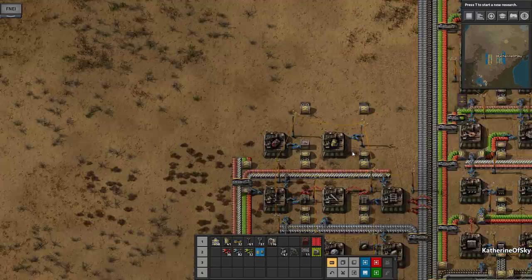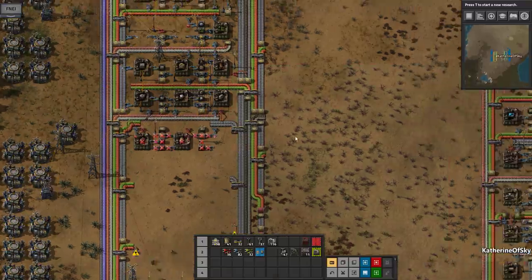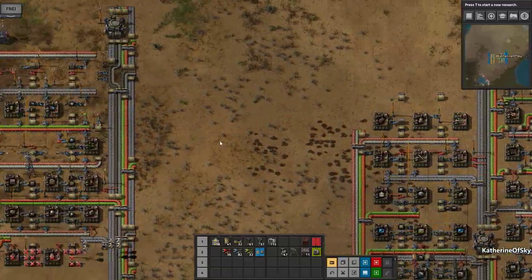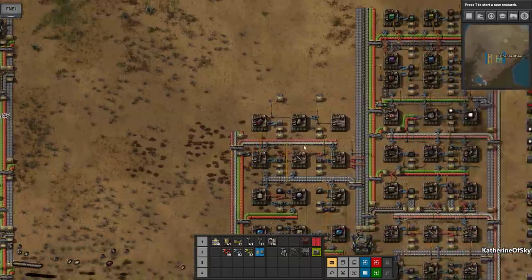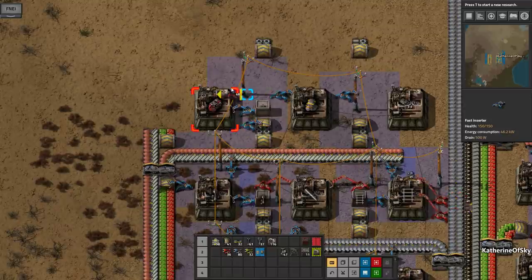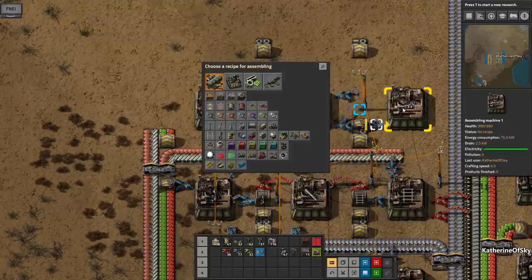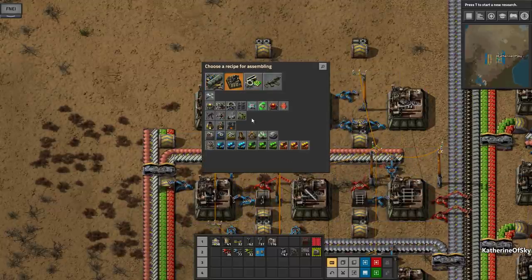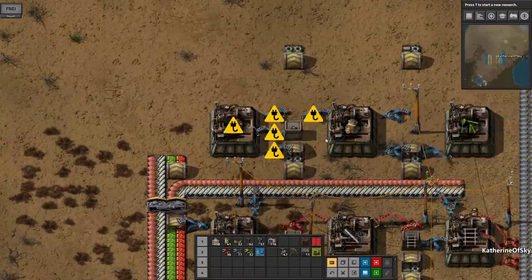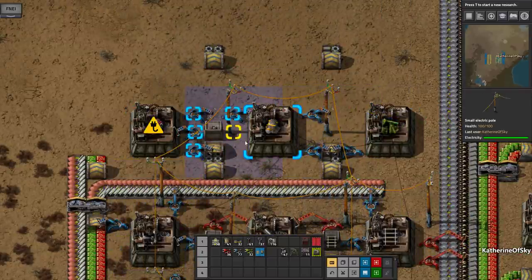We need to put this like that - this needs to go up like this, and then we'll delete this stuff and take the pump jacks from here. This is going to be pump jacks. It's really interesting having this mall with very low level assemblers. It feels quite strange, but it'll be fine hopefully.